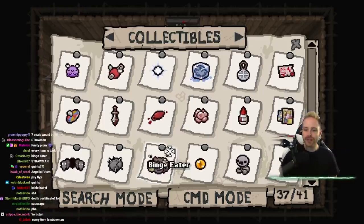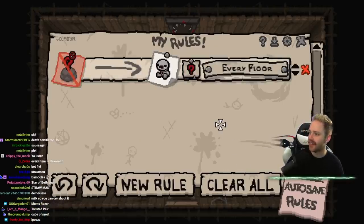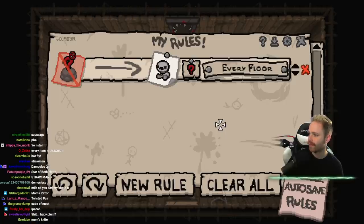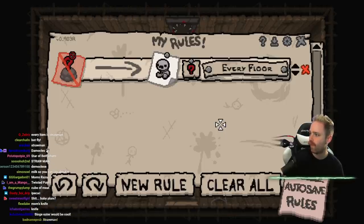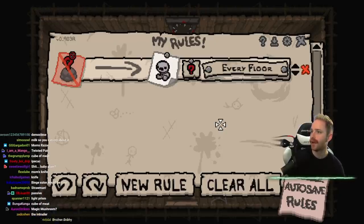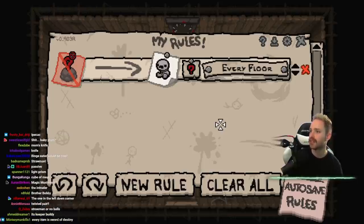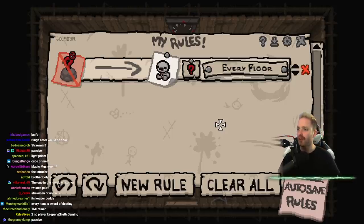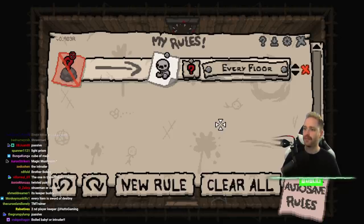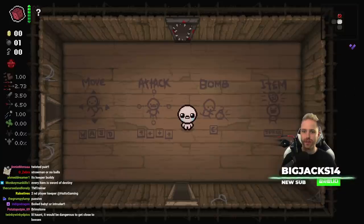I don't even know what Straw Man does you guys. What the hell does Straw Man do? Is it an active item? Let me look it up. Straw Man spawns a Keeper familiar that shoots triple tears and follows your exact movements. The Keeper has three health coins, can die if it takes enough damage, can pick up coins to restore health. Similar to other familiars, you can hold the drop key to cause him to stand still. If he dies his corpse turns into a few blue spiders - he won't respawn. All right, doing it - every item is Straw Man, here we go.